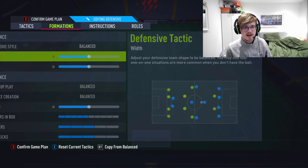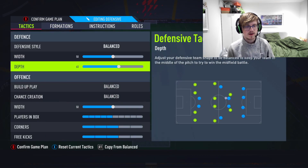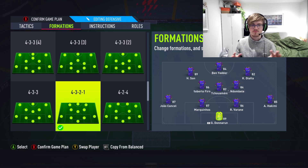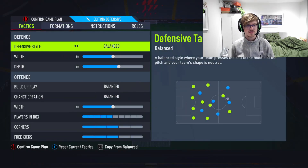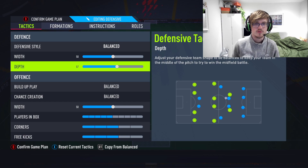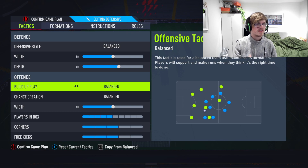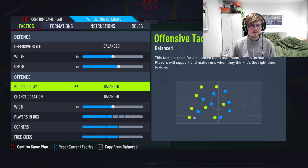Width at 50 — I like how compact it is, it doesn't need to be anything else defensively. Depth: we're going to move up to 60. It used to be 65, but now it's 60. You don't want to push up too much — 65 felt like a bit of a push for some people. So put it on 60; if it still feels too much, 55 will do. 60 is the point where your team just pushes up for real.